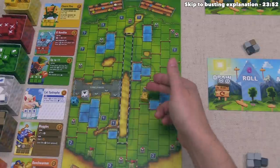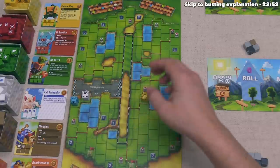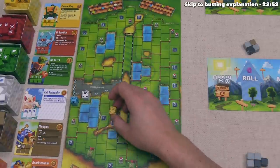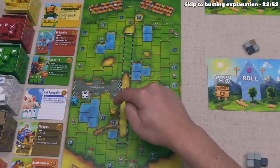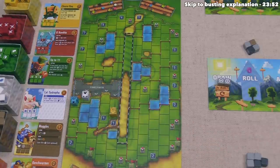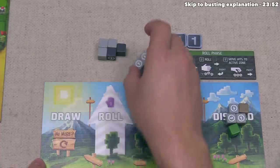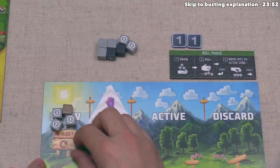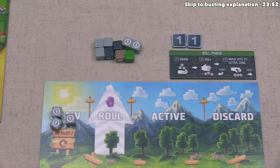For every red line on the track between you and the leader, you roll one more die. If the yellow player were farther ahead, we'd roll one, two, or three extra dice. This is a catch-up mechanic, but in my experience being in the lead is always better than rolling more dice. At this moment there are no red lines between us and the leader — yellow — so we don't roll any extra dice. We gather nine, grab our strongest dice, and bring up to nine total.